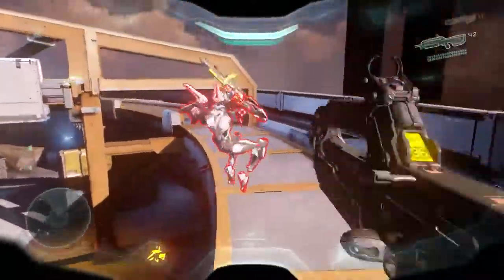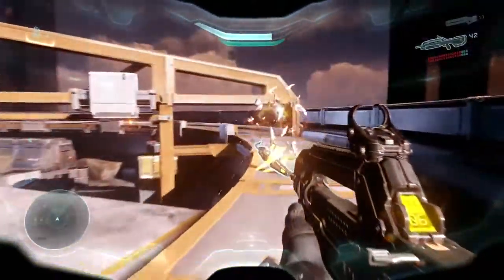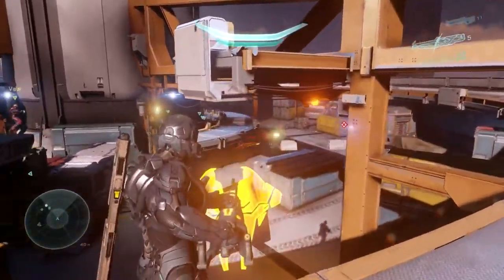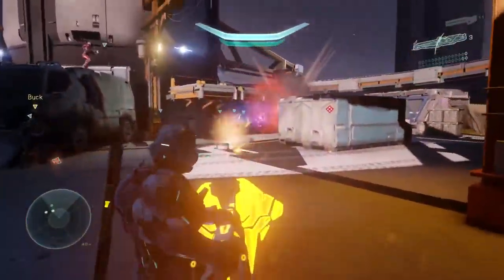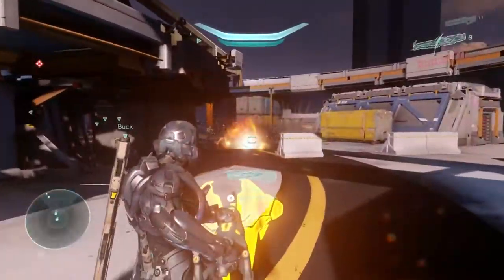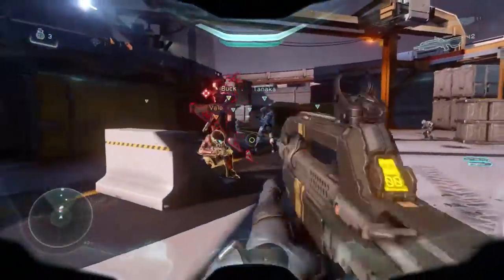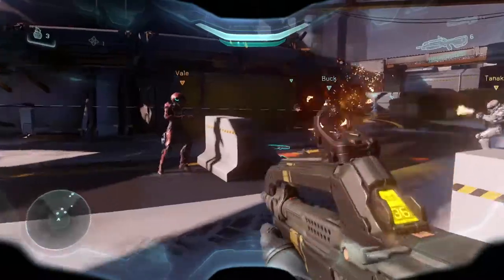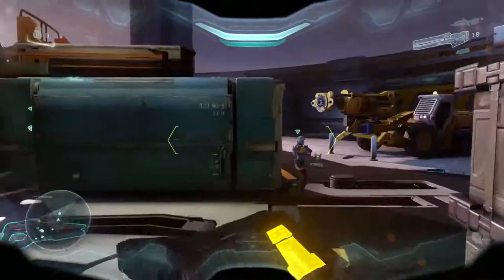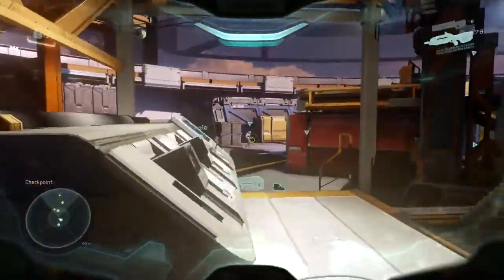Move these guys along. Here are the turret guys - you want to prioritize these guys first, they do a lot of damage. Grab one and just take out some of the guys. Take one or two shots, take out these guys. The guys are just there chilling. You know you're done with the wave when the elevator starts to move again.